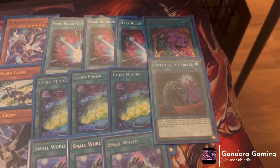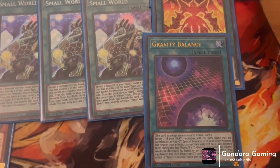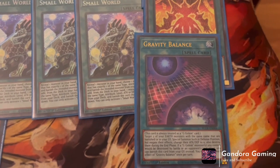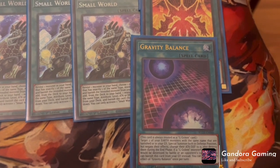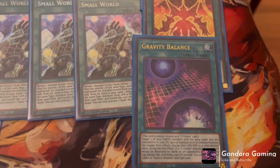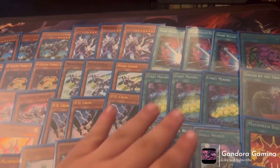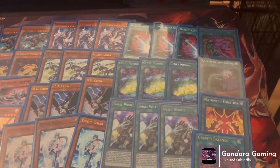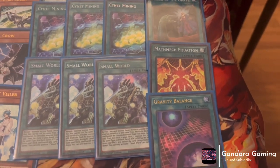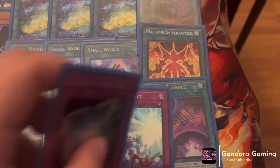We play one Desires because it's good but we don't want to banish too much, one Called by the Grave to stop hand traps, and one Math Mech Addition because it's a Reborn we can search. Our newest card is Gravity Balance — this card targets two Earth monsters with the same name that are banished or in grave, Special Summons them both in defense position, negates their effects, sets attack to zero, then destroys them in the End Phase. If a G Golem card you control would be destroyed, you can banish this card from your graveyard instead. It's interesting but I might cut it — requiring two Earths with the same name is really tough.